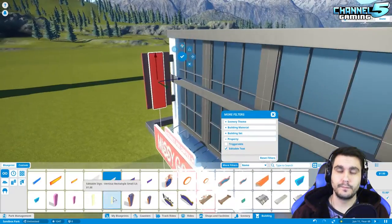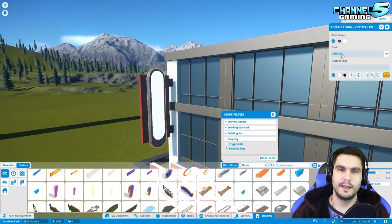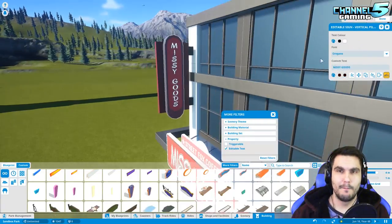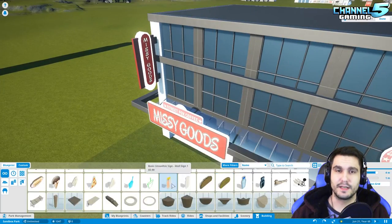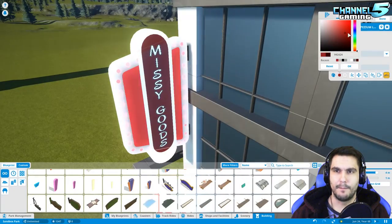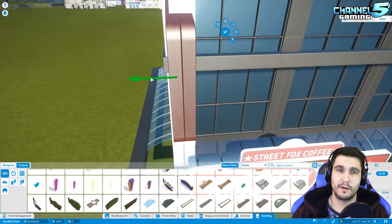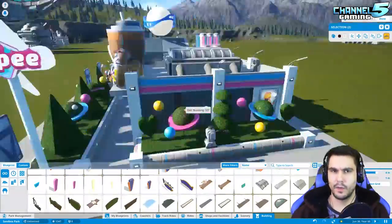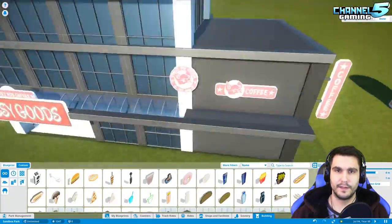Now, one disappointing thing about the winter update: they gave us all these new shops but didn't give us any customization for those shops — no signs, no menus. Missy Goods got two donuts and they weren't the greatest in art terms, and that was it. So I have to make my own Missy Goods signs. They didn't give us any mascots or memorabilia, which I thought was a little bit disappointing. What's the point in having these new branding lines if you're not going to fully do it?